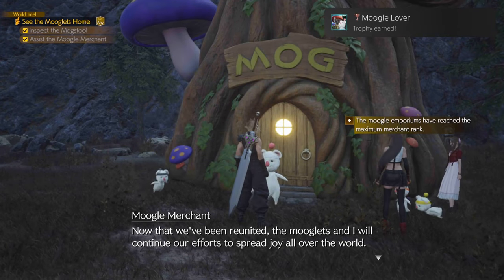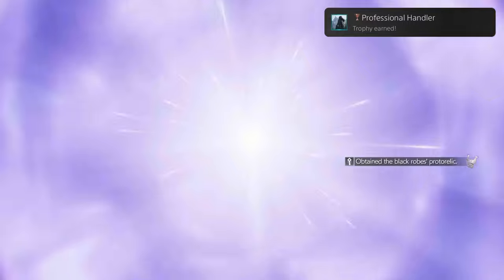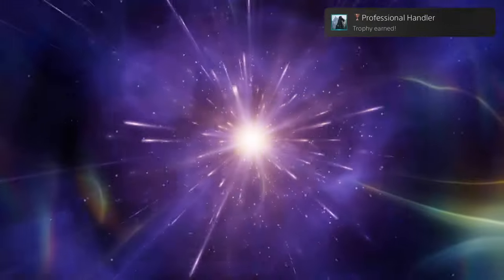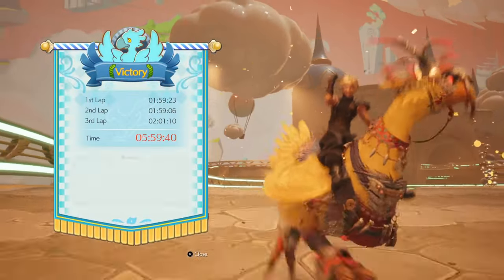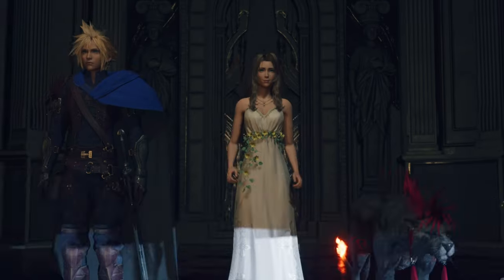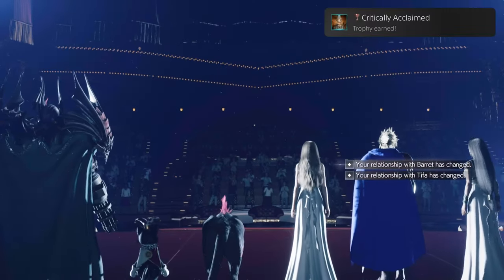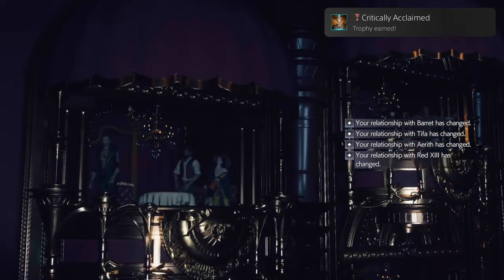Moogle Lover — max out your Moogle Emporium Merchant rank by completing all the Moogle Lover quests. Professional Handler — obtain a protorelic in the Nibelheim region. You're Not Murasaki — complete chapter 11. Hall of Famer — win all Chocobo races. A little bit tedious, but it is doable. Critically Acclaimed — receive a review of S or higher for your performance in Loveless at the Gold Saucer. Make sure you're on time with the QTEs and you'll get this naturally.